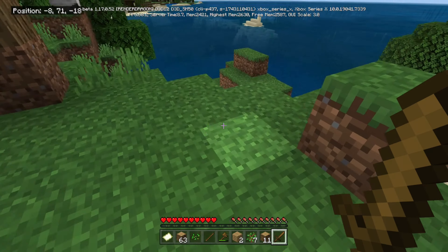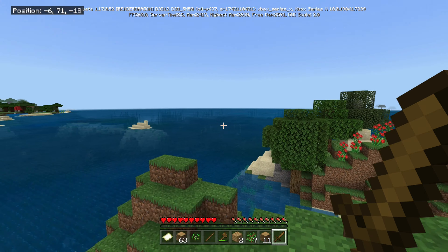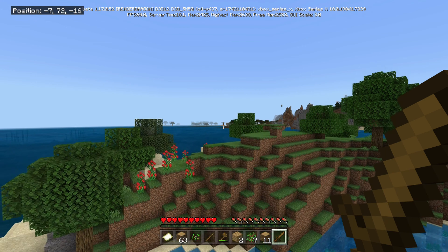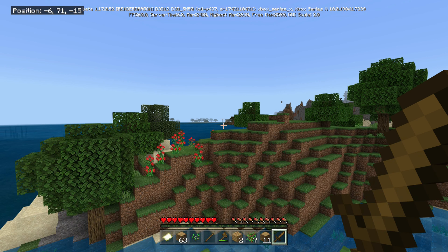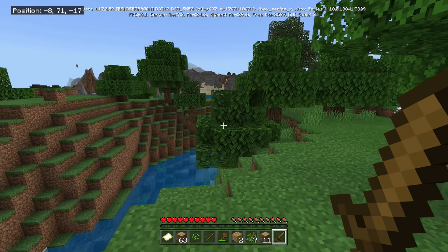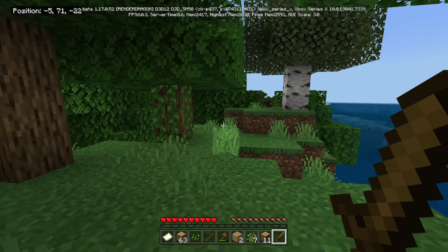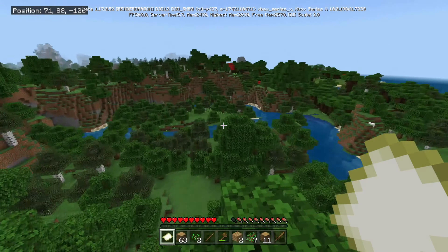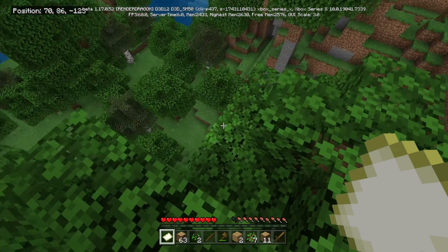I'd like to find some sheep really quickly, just so I can at least make a bed. Out this way is where the witch hut is — is that the witch hut right there? It is. So that's the witch hut, so now I do know where we are. But I want to find some sheep. I came up here to get a perspective, and I see two sheep over there, so that's the direction I'm heading.